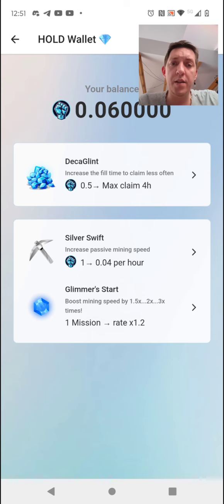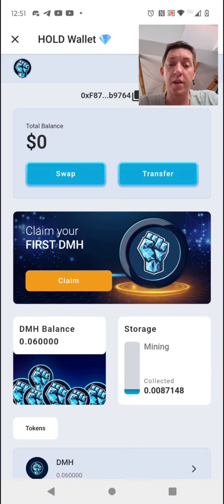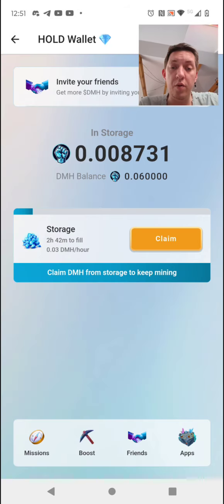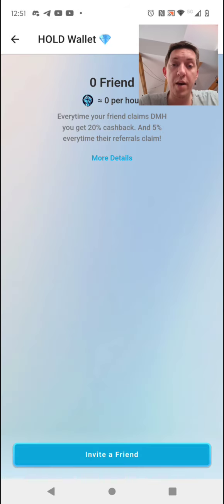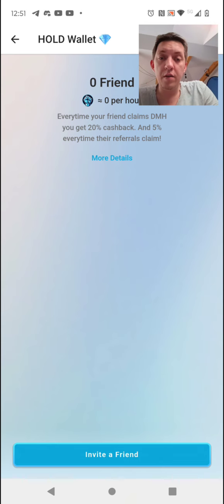The strategy with these free mining wallets is pretty simple: you get in as early as you can and you buy upgrades so you can accumulate a lot. It's also good to invite your friends — this will help you accumulate even more and upgrade faster. For inviting friends, you will get 20% cashback from what they claim.